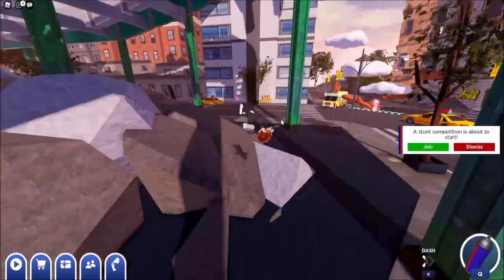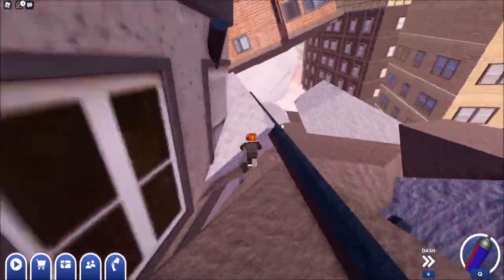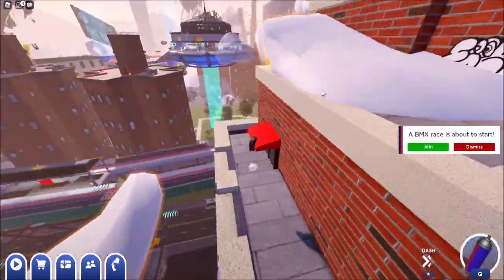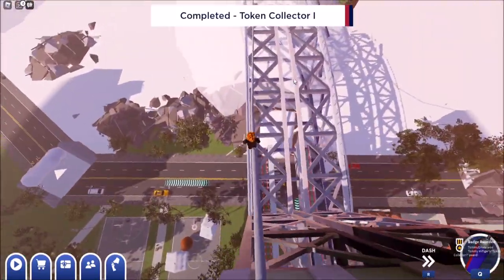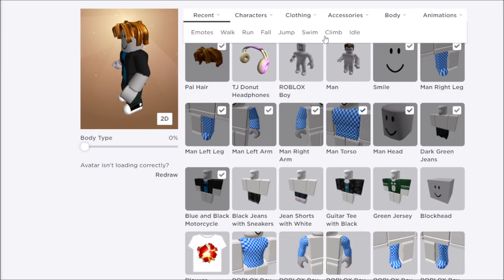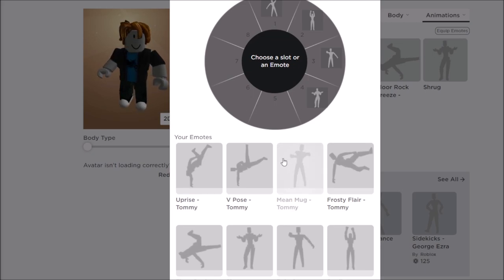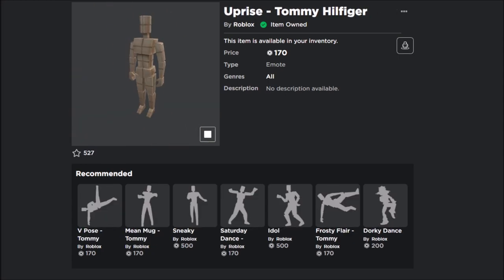This next emote is the uprise emote. I'm just going to speed up this video just in case if anyone wants this emote. After this clip showing how to get the last emote for this quest, we're going to show you how to glitch with the V-Pose, which is super worth it because it's not just clipping through walls — it also has insane speed boosts, which I'm excited to show you guys. Once you've collected this pretzel, you can reset, go back to the quest person, and you get the uprise emote. Now when you go to animations, go to emotes. You can equip the emote and then equip the V-Pose and put it in any slot that you want. By doing all those quests, you just saved 850 Robux on all these emotes.